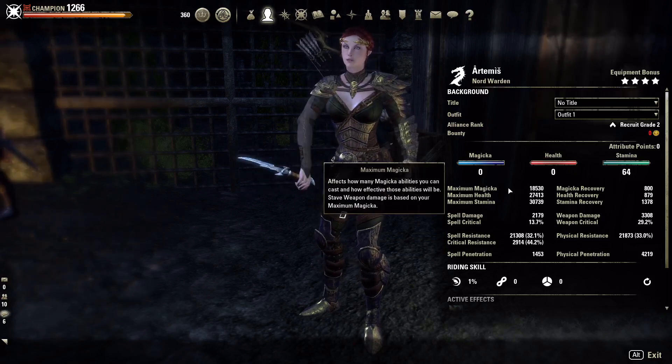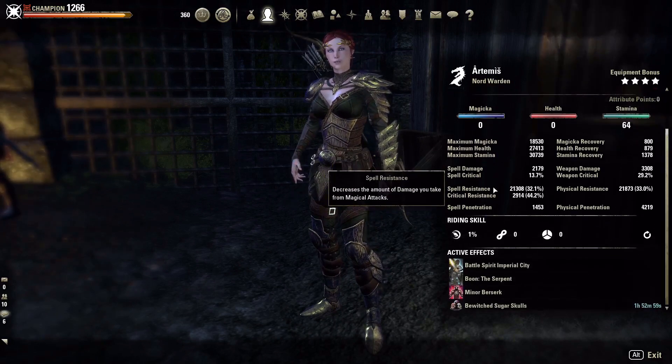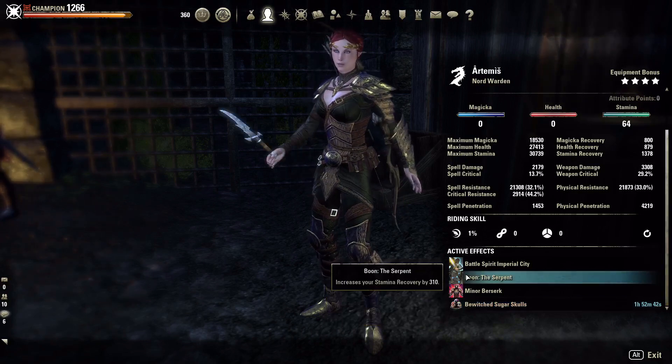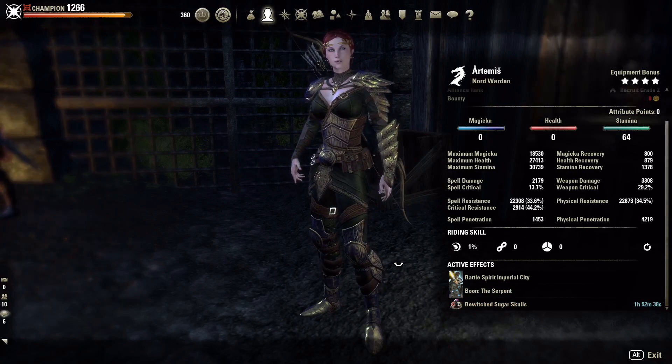We've kind of got that trifecta working for us — good resistances, good healing, and the burst lines up really nice. For max magicka, the way I'm playing it you'd want to be over 15k max mag. We are running Bewitched Sugar Skulls so we get max stats and some health recovery. You need this food — if you were to run Lava Foot Soup and Soldiers you wouldn't have enough magicka to play this build the way I play it.